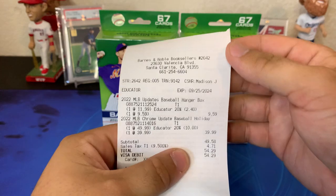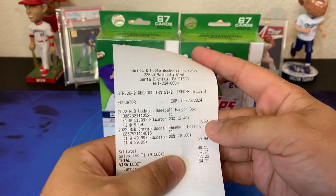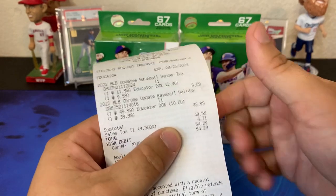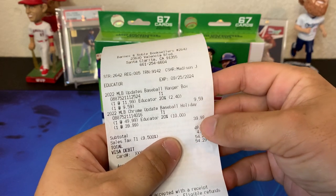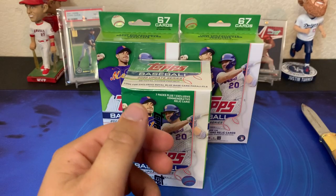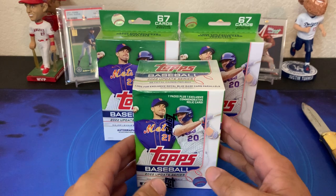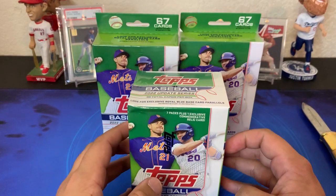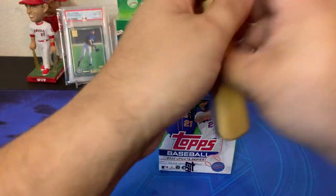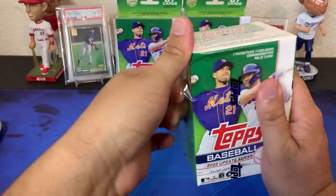For the hanger boxes, you can only get one type of box per customer at a time, so I got one hanger box for $9.59. The other one was from my previous stock. I also got a Chrome Update mega box for $40, which is a really good deal. I'm going to get right into these and see which one produces better results — the blaster or the two hangers. Starting off with the blaster at just about $21.89 including tax in California.